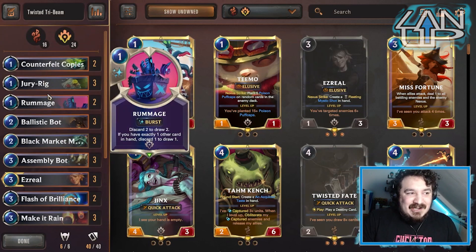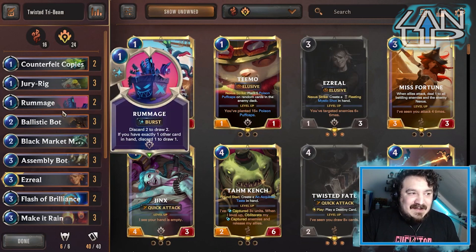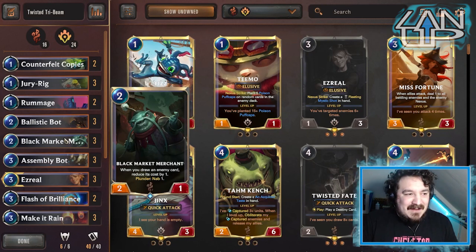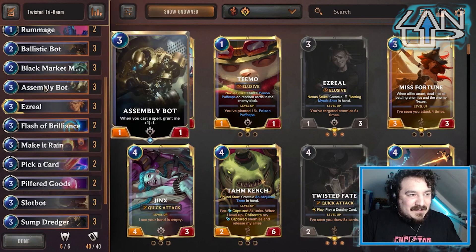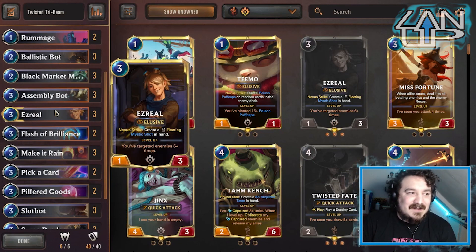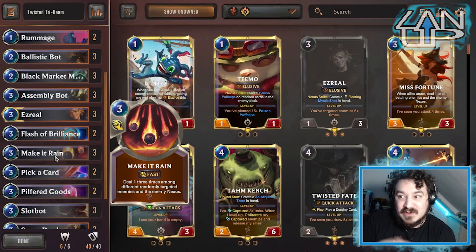We've got Jerry Rig with Rummage - even if you get that on fleeting it doesn't matter because it just means you're gonna summon a Jerry Rig. The Ballistic Bot's Ignitions can also be rummaged away if you get something bad from the Black Market Merchant. We're running Assembly Bot as a free cost unit to help level Tribe Beam, and every spell we use buffs Ezreal. He starts as free cost, then starts making Mystic Shots to level up.